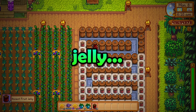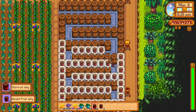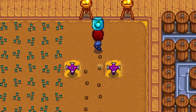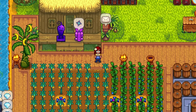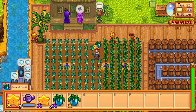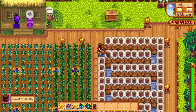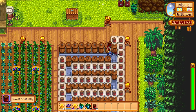Turning your fruit into jelly is usually an exceptional way to increase its value and get that back. But did you know that you can literally lose money if you do this? If you plant your star fruit or your ancient fruit with deluxe fertilizer and use some farmer's lunch just before you harvest them, you will be able to harvest iridium quality crops. Iridium quality star fruit can sell for 1,650 gold without any processing, and iridium ancient fruit can sell for 1,210 gold.